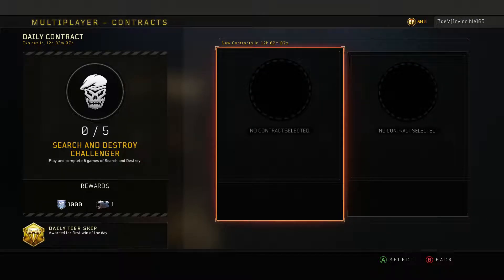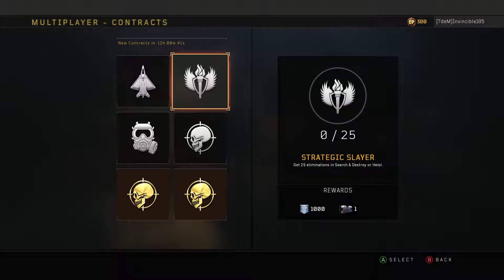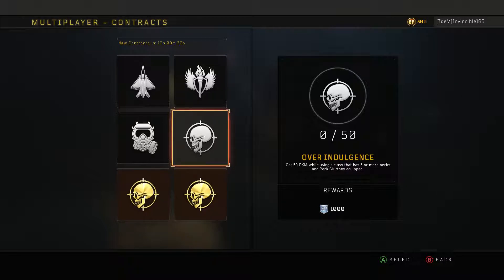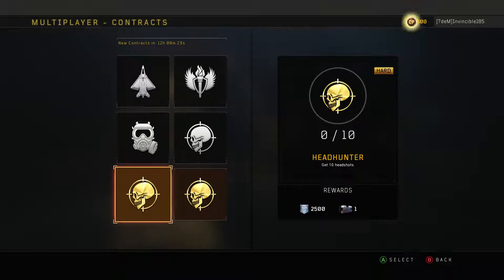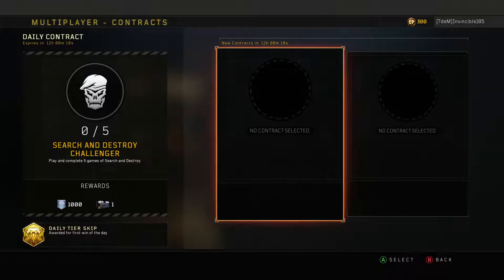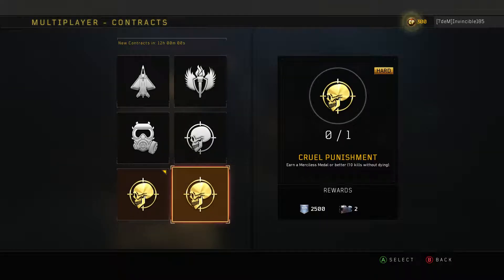We can only do two contracts at a time. New contracts refresh in 12 hours. There's a challenge to complete five games - that's easy. And one to get 50 eliminations while using a class with three or more perks and Perk Greed equipped. I don't care about the XP rewards - I'm Master Prestige. I'm going for the credit drops. There are six crates available across just a couple challenges - totally doable.